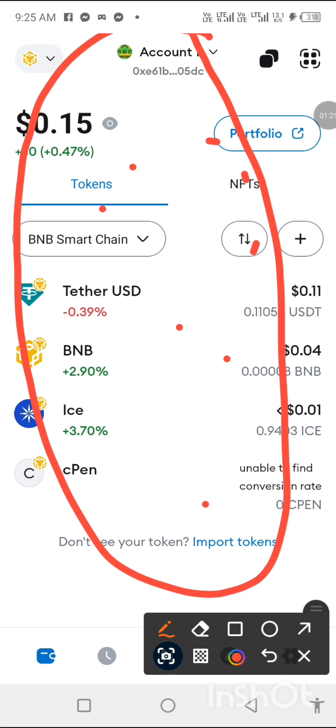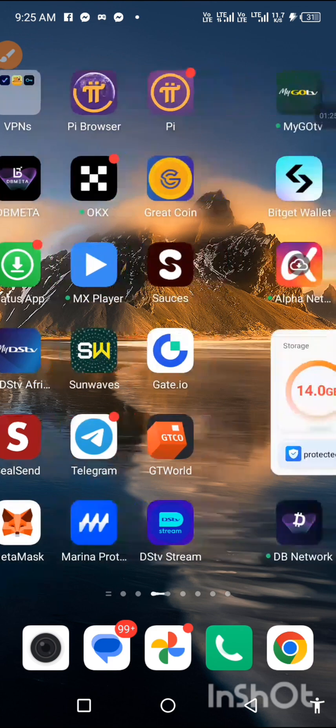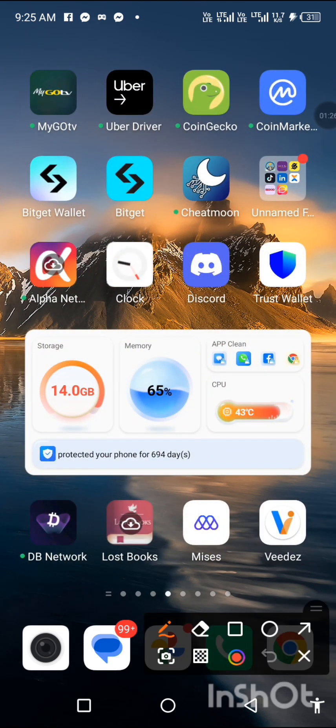For newbies, I'm going to do some explanation here. If you see, there are two Bitgets — one has 'wallet' in the name and one doesn't. The one without 'wallet' is a centralized exchange, and that's not the one we are going to use.